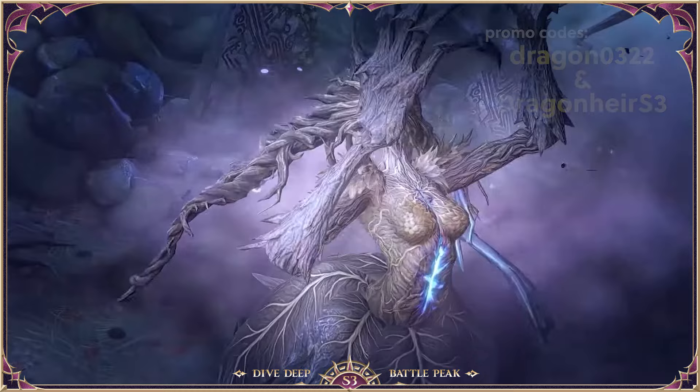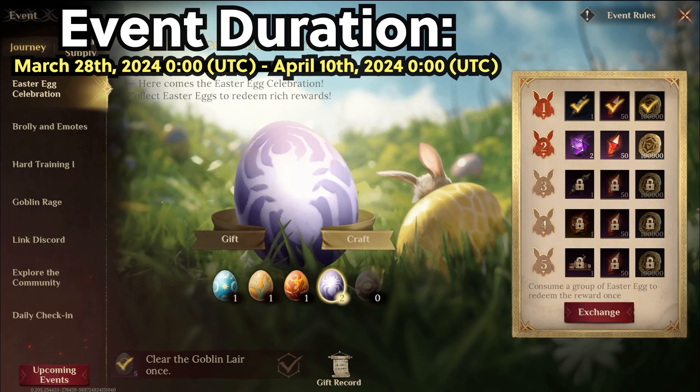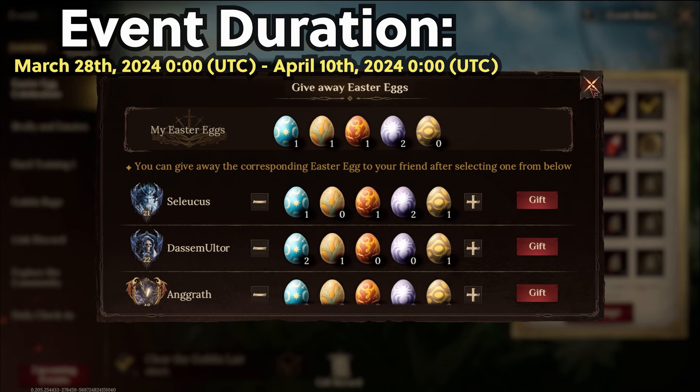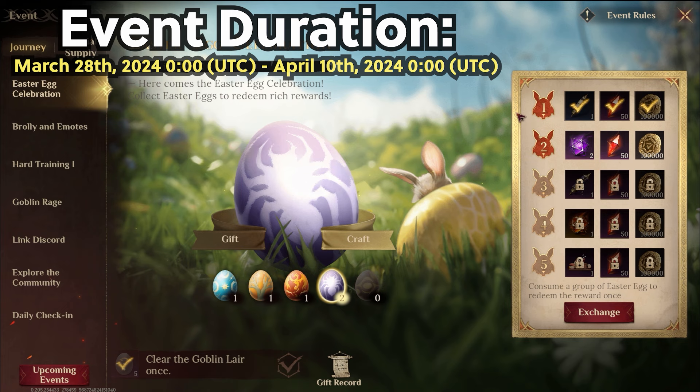There's lots of events happening now and coming up, and I'm looking forward to seeing what this season brings. Going on now through April 10th, we have an Easter Egg Celebration Event. Here, you'll be able to collect Easter Eggs to exchange for some really great rewards. You'll have daily tasks which earn Easter Eggs. You can also gift your friends and they can do so in return. We have many days of this event, so don't worry too much about crafting right away.